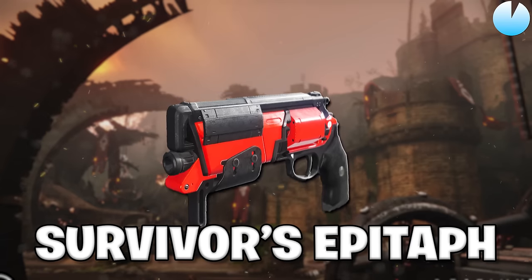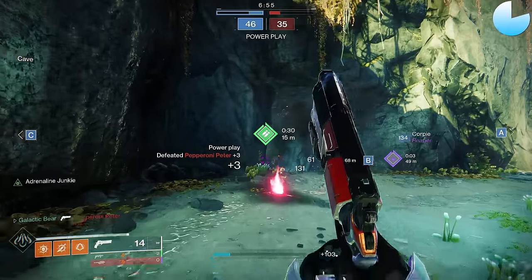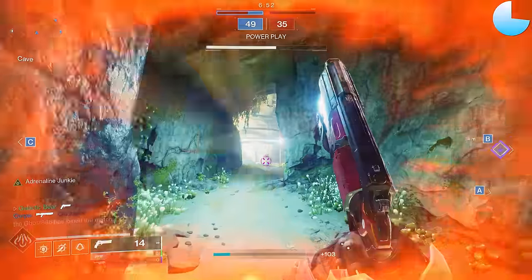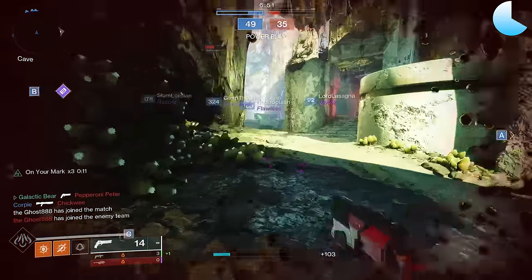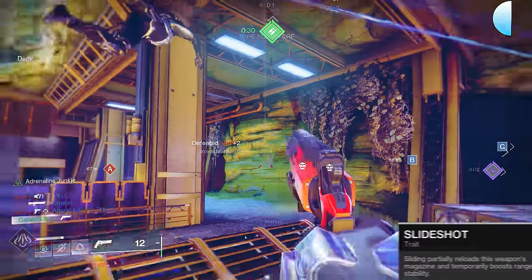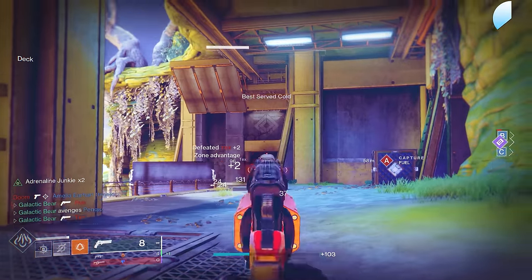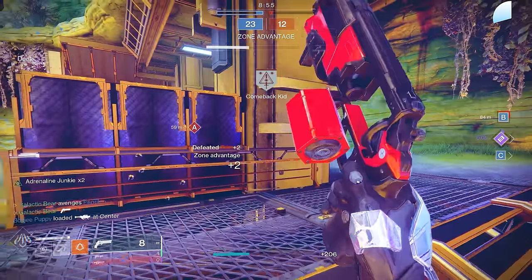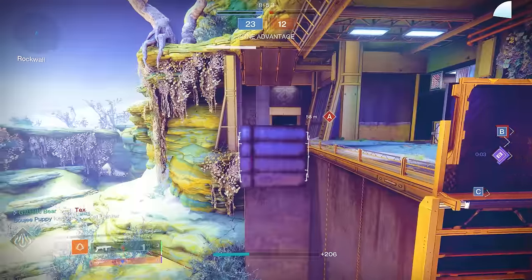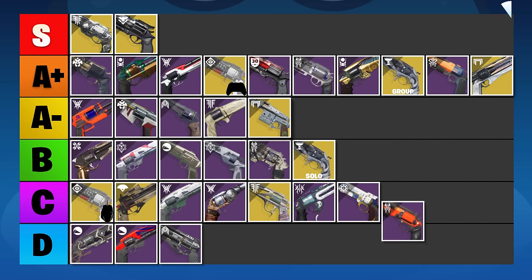Survivor's Epitaph is another 180 RPM hand cannon. Since it's a playlist weapon, we've got 12 perks in each column again, and there are quite a few nice combos to go after. In the left column, you've got Slideshot to buff your range before a duel. On the right side, there are a bunch of damage perks — Kill Clip or Multi-Kill Clip works great to land those 3-taps. Survivor's Epitaph is a very good 180 if you can deal with that bulkier model, and I'm putting it in the C tier. Out of all the 180s I tested, it was my favorite, but it still struggles against 120s and 140s.